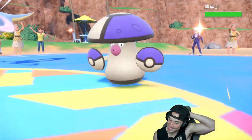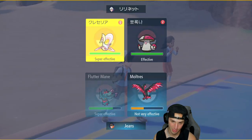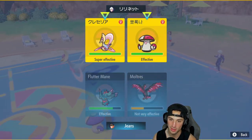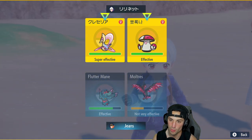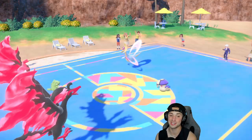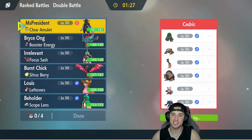Amoonguss comes out and they're going to try to set up Trick Room. I'm going to go Fiery Wrath here. I felt like they had a Tera on one Pokemon — probably Amoonguss — but they just cancel the battle. We end up sweeping with Moltres and Flutter Mane. Match number one was a weird one since we wanted to showcase the off-meta Pokemon, but we'll handle that in the next match.